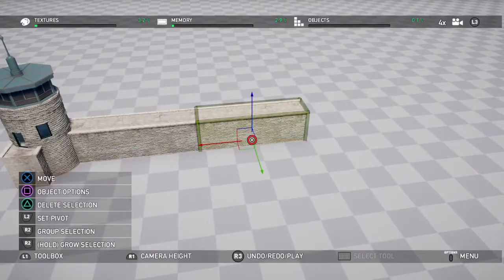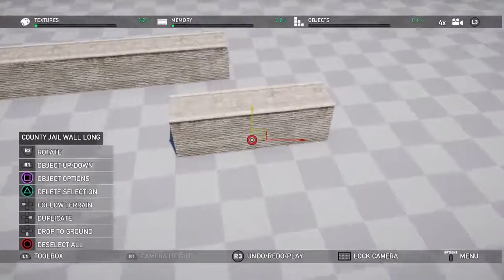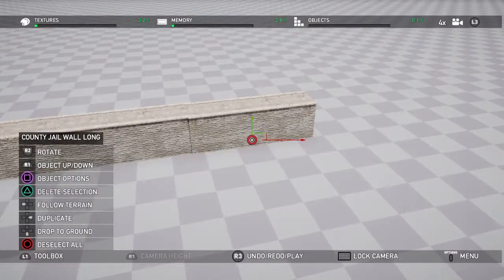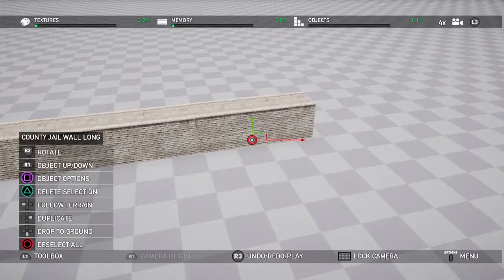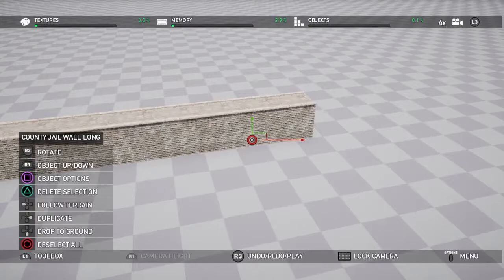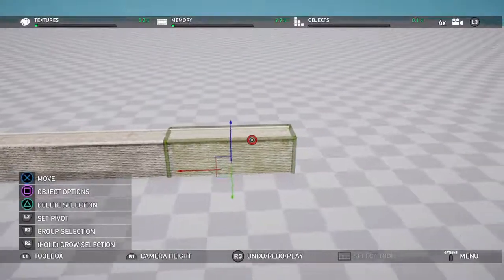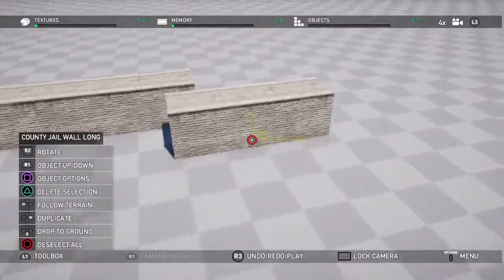Duplication means that any further blocks you spawn will face the exact same direction, which makes it really easy to line things up. Also, by duplicating the block it means you don't have to worry about the newly spawned block appearing on top of the block you've already placed. So it makes it a lot easier to build single-tier straight walls.